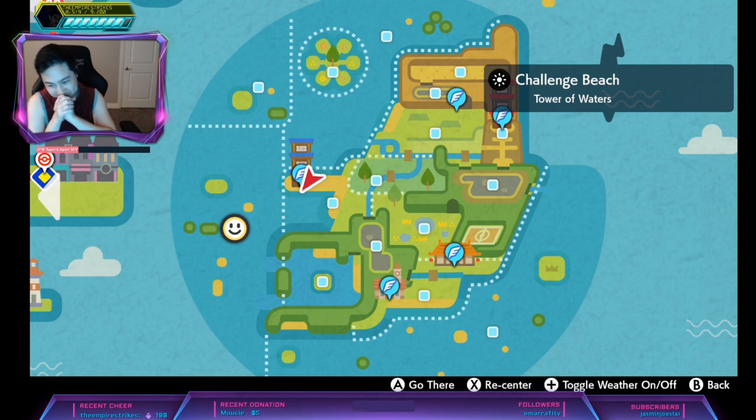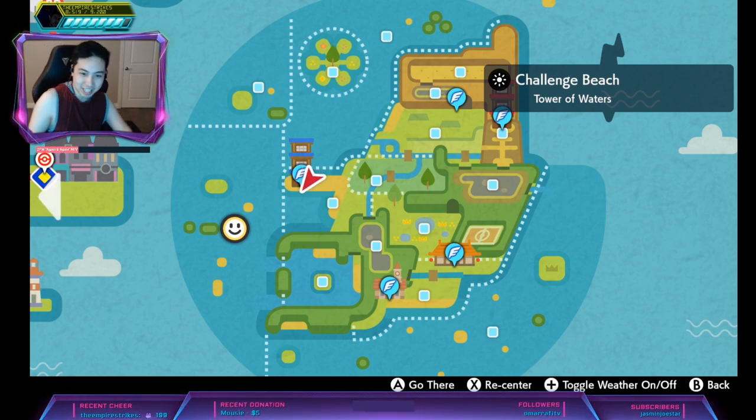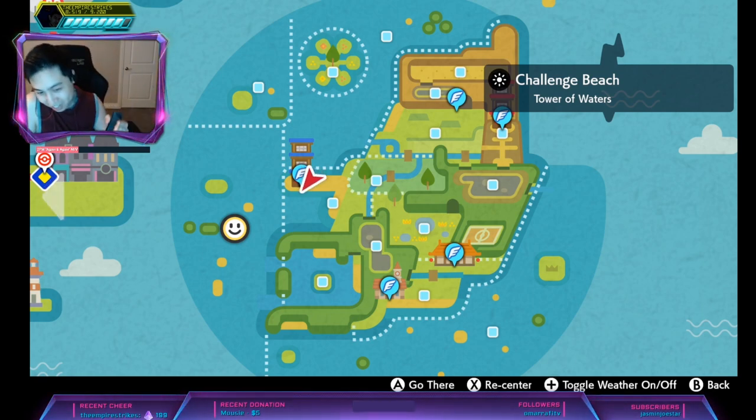So Hidden Ability Magnezone has the ability Analytic. Analytic is a 30% attack power increase if you're the slowest Pokemon during that turn. It spawns at den 129, with Magneton also having Hidden Ability at that den — 15% for a 4-star, 25% for a 5-star, and Magnezone at 15% for a 5-star.